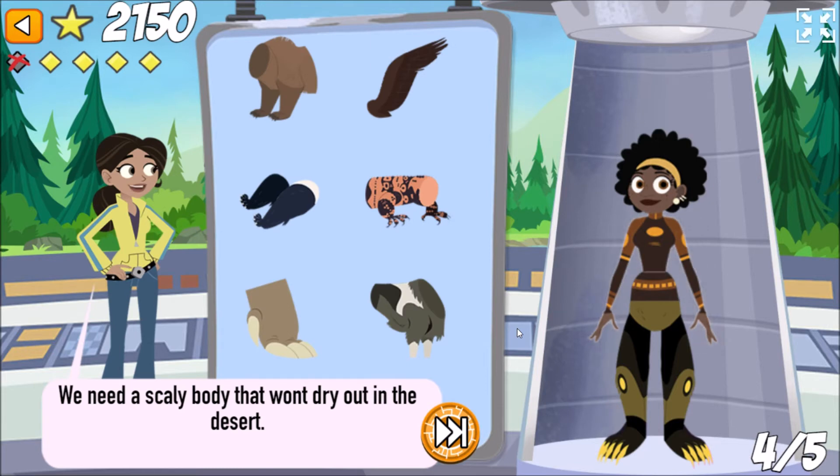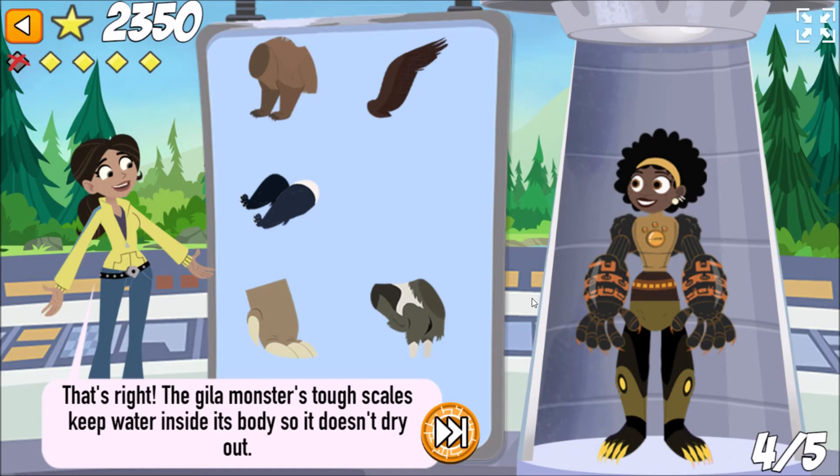We need a scaly body that won't dry out in the desert. That's right! The Gila monster's tough scales keep water inside its body so it doesn't dry out.